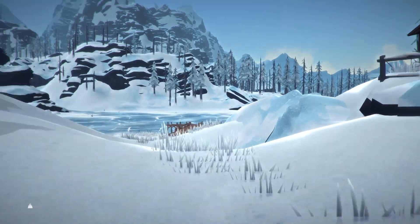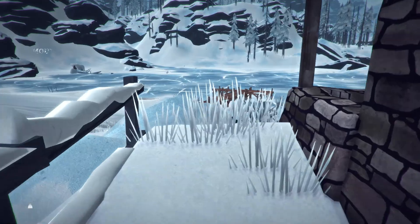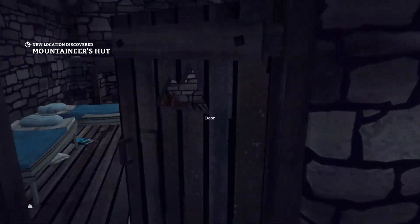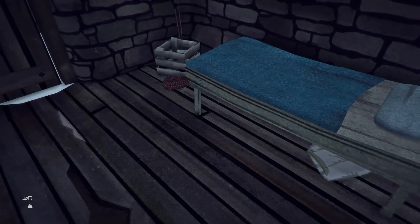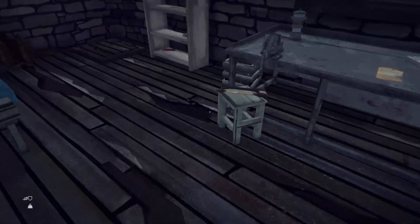Traveling during the night — there's a bear spawn point, this is a wolf spawn point as you can see, it's over there. But we made it to the mountaineer's hut. Is there anything cool? An insulated vest — no, that sucks. I don't know if I should take that rope with me.